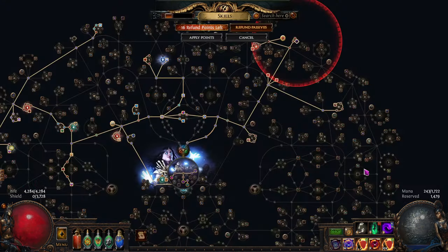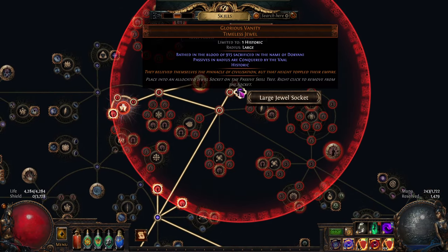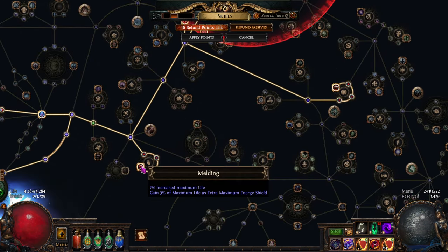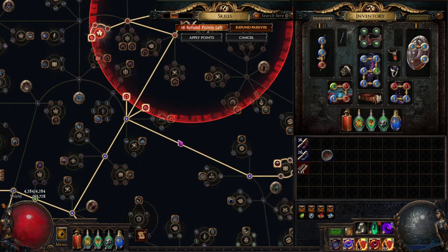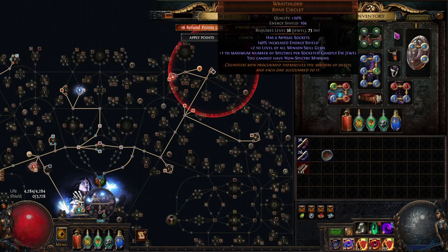The energy shield you get is actually based off your life leech, not your energy shield leech, when using Soul Tether — that's pretty unique. The second thing is I have a Glorious Vanity which gives me access to Corrupted Soul. I get 15% of max life as max ES here, another 3% there, and another six on the Soul Tether itself, so a good chunk of life as ES.